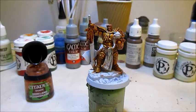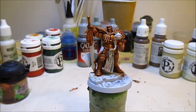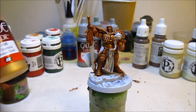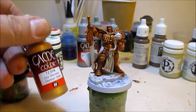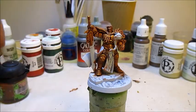Make sure the wash is completely dry before you continue. Now that the wash is dry, I'm going to hit the gold with a dry brush — first the original Glorious Gold, and then after that some Polished Gold to build it up.